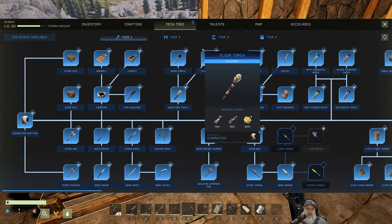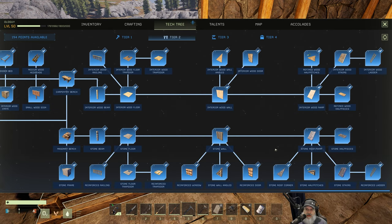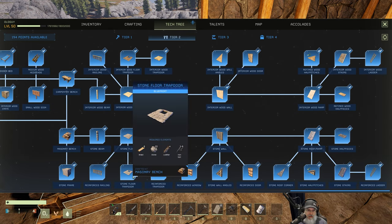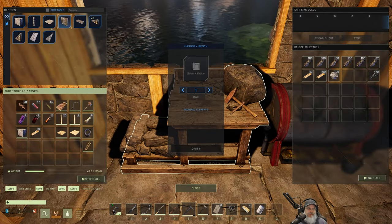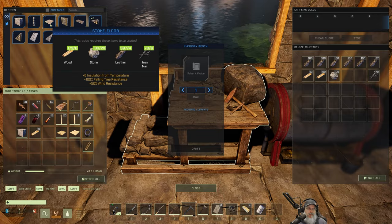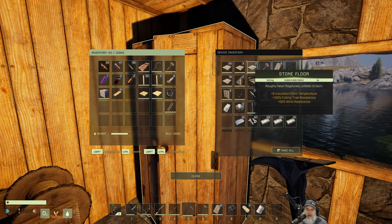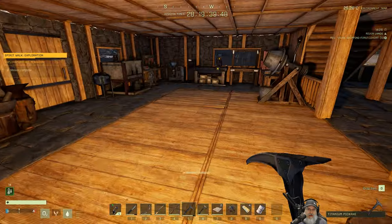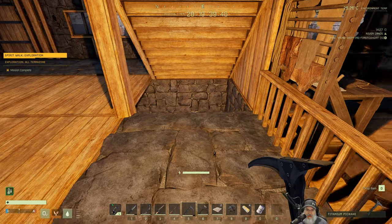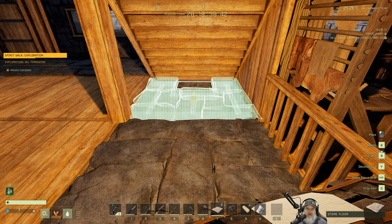Before I do this I just want to make sure I know how to make a stone hatch. Yeah — a stone floor trap door. Do I have any of those already made? I do, all right cool.